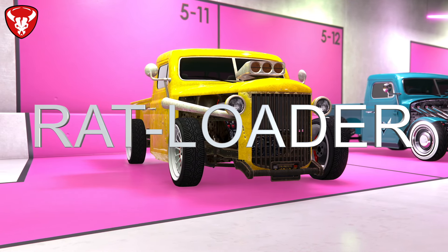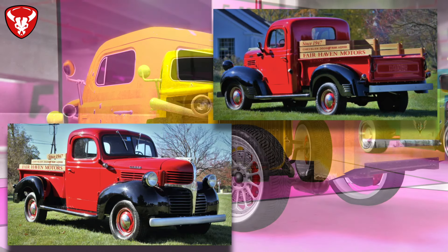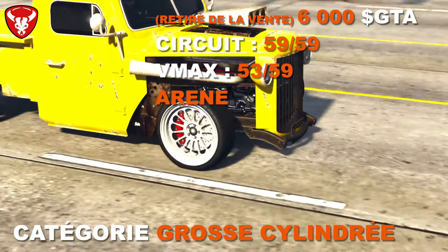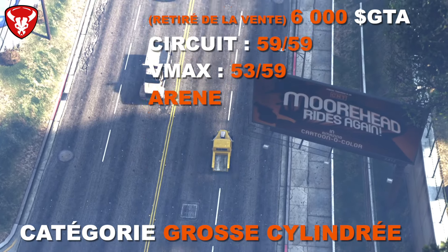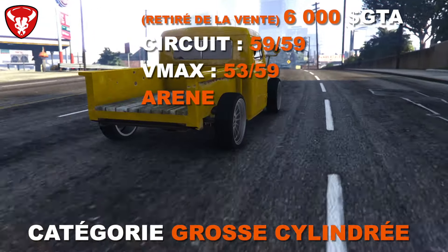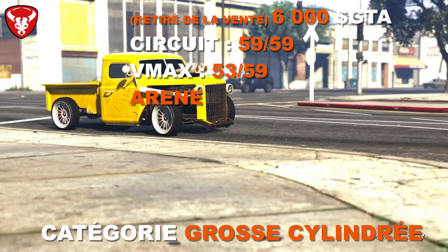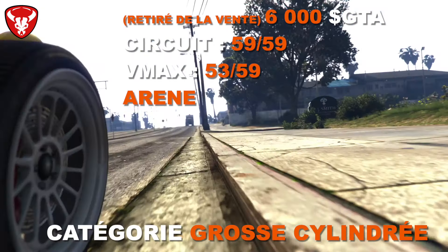Le Bravado Ratloader est inspiré du Dodge WC Pickup de 1947 — un des plus vieux véhicules du jeu. En catégorie grosse cylindrée, ce véhicule n'est plus disponible à la vente mais peut se trouver pré-modifié à Paletto, à côté de la station avant la grande autoroute, quoique rarement. Il coûte 6 000 $. Il possède la transformation à l'arène. En performance : 59ème sur 59 sur circuit et 53ème sur 59 en VMAX.